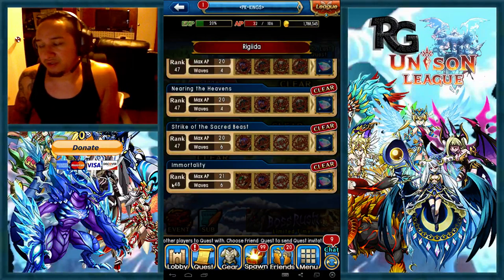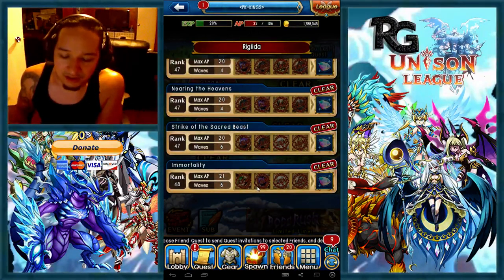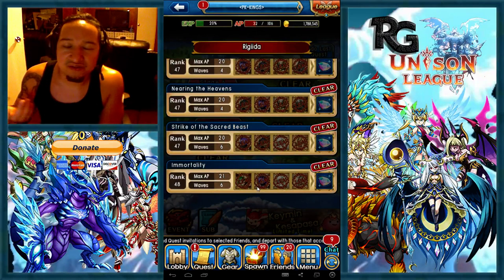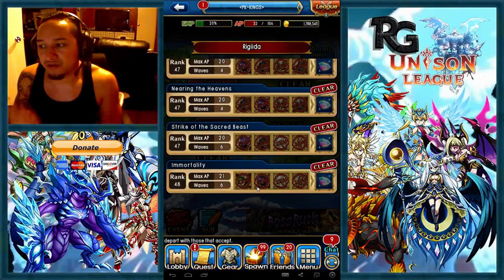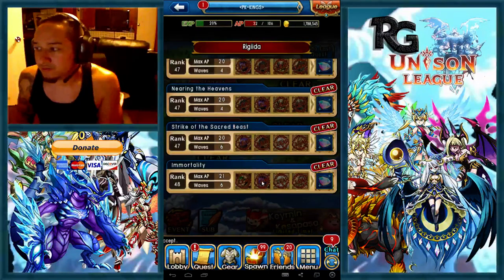Nothing really crazy about it. Just use your Unison — I would suggest using two buffs, and then the rest could be haste or damage, it doesn't really matter. As long as you have two Valkyries in there that give you a high buff, or like two Choo Choos, those green guys that give you buffs and heals, that would be good too. So as long as you got buffs, you can kill it pretty easily.